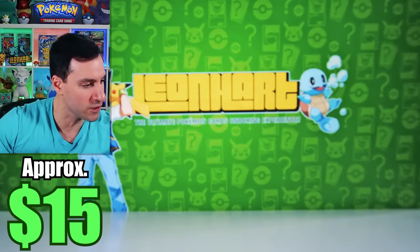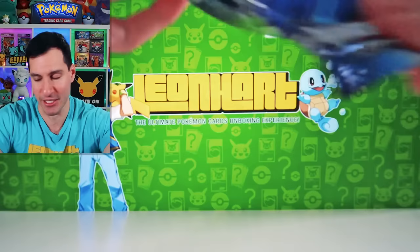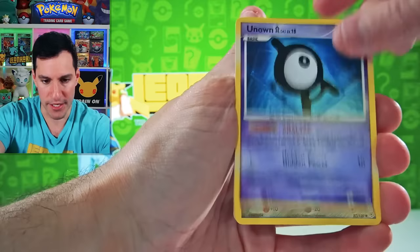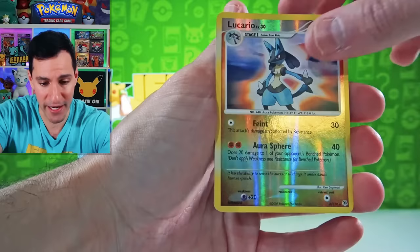Next up — Diamond and Pearl Base Set. But then we're getting into some very special packs, including one which is very expensive. Machoke, Unown, Magnemite, Electabuzz, Gastly, Turtwig, Starly, Lucario Reverse Rare, and Machamp Non-Holographic. We are here at the Pop Series Sets — I am opening up every single Pop Series set, yes, that includes Pop Series 5.